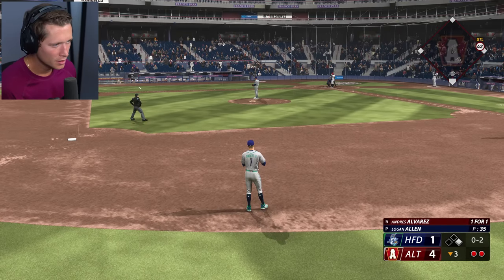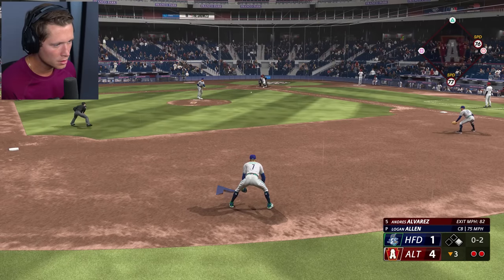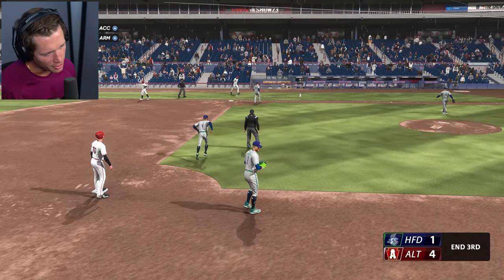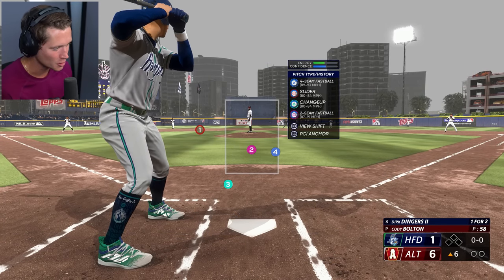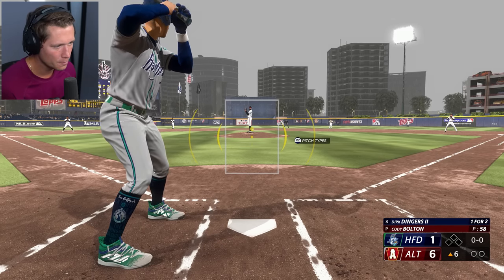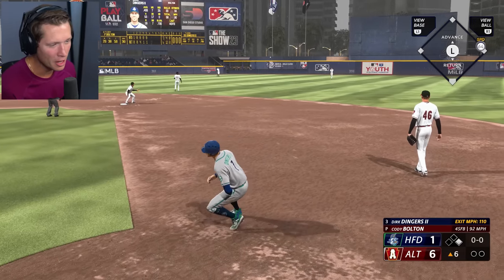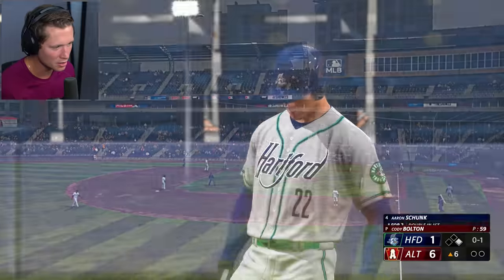These guys are off to a hot start — they're up four to one. We're just going to have to make sure we get these bats rolling. I don't know how I feel about the lime green, the neon green — I kind of like it, something a little different, clashes for sure. Top of the sixth, we're down by five. We'll take it — that's a single. Read that well, got the PCI in a good spot, got on top of it, but a base hit's a base hit, that's all you could ask for.